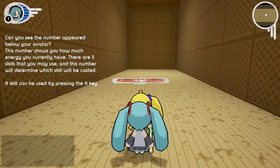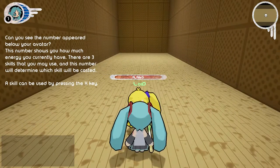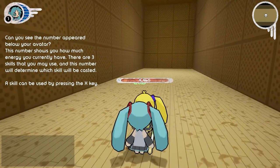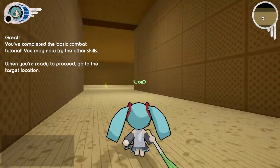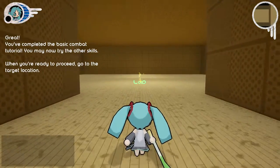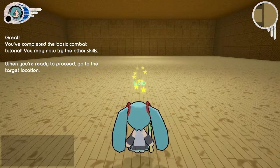There are three skills that you may use, and this number will determine which skill will be cast. A skill can be used by pressing the X key. Great! We have completed the basic combat tutorial. You may now try the other skills.